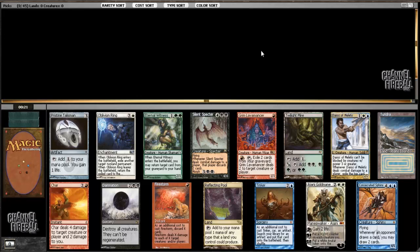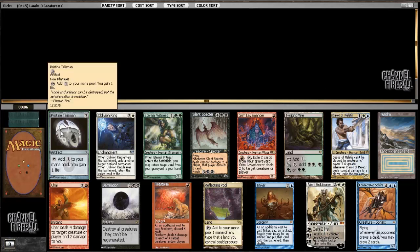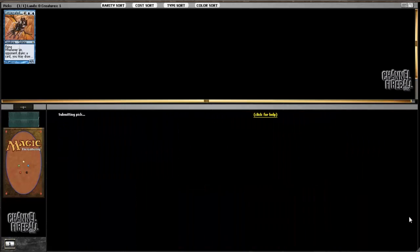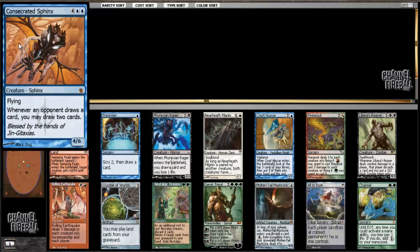That definitely does happen, especially if you first pick it and build around it, but I'd rather just not gamble on it and take a card that's guaranteed to be really strong. I'm going to go with Consecrated Sphinx, with a pretty close second being Pristine Talisman. Normally I would prioritize artifact mana over a 6-drop creature, but this one is just so much better than every other card in the 6-drop slot that it's worth taking higher. Basically only black decks can beat it once it comes into play, because if they're relying on sorcery speed removal, you've already gained too much advantage.